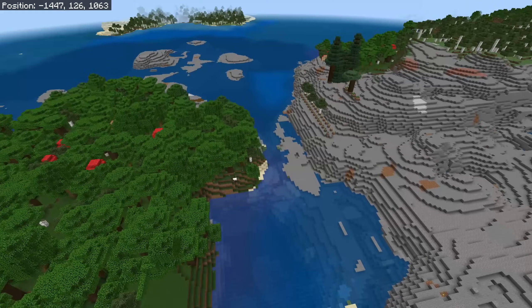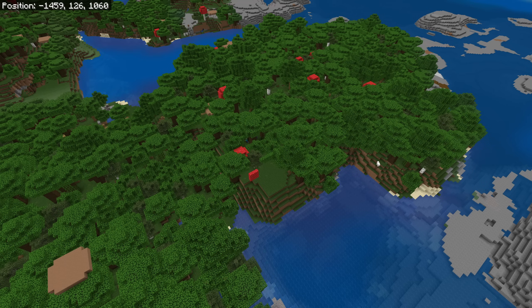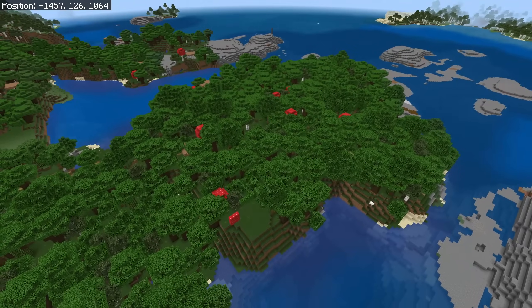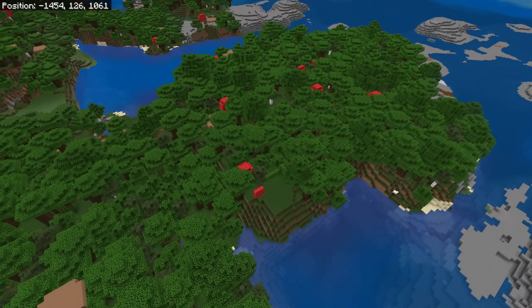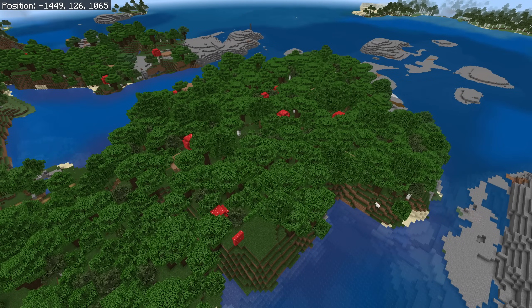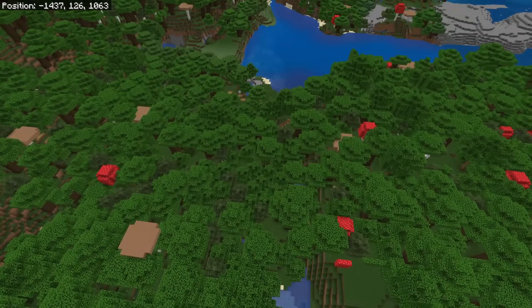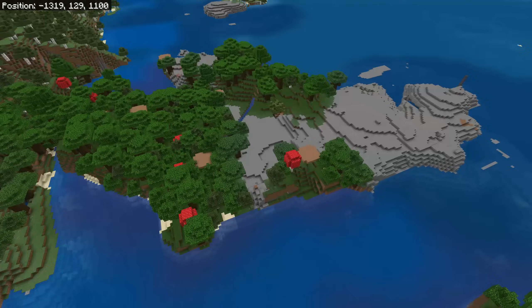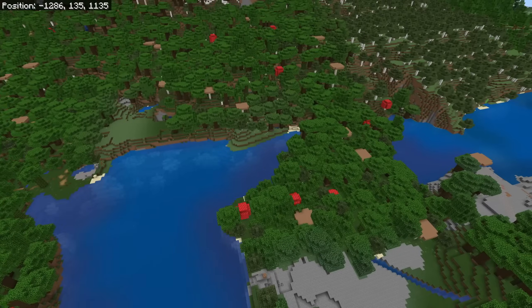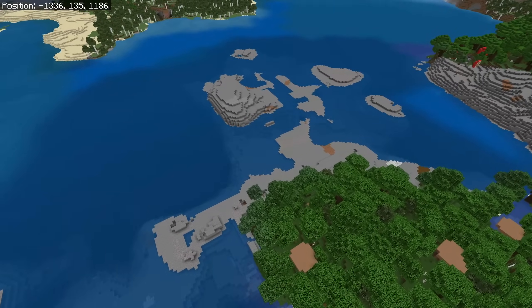Flying above, what we're going to do with this area is make it an island. I've loved this idea from the start because it gives me a reason to build a bridge, and it kind of looks like it wanted to be one anyway. We're going to chop all the trees down, smoothen out the land — not flatten it — and cut the land off right here to give us room for a bridge.